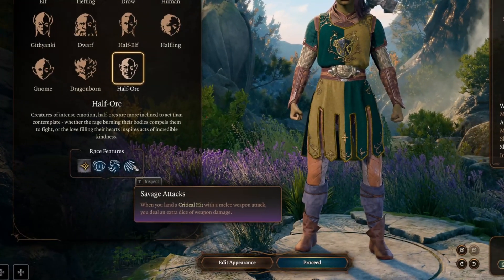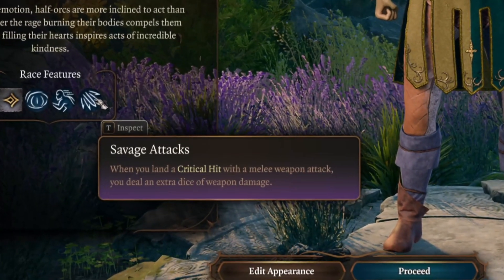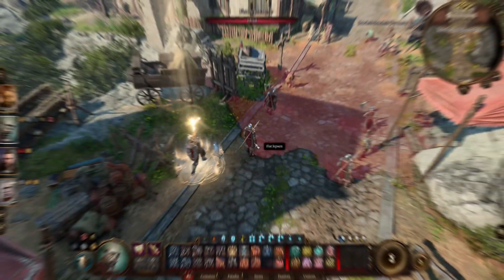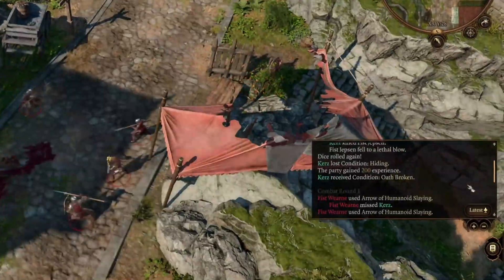Up next for all those paladin lovers, did you know the extra crit damage that you have for being an orc is applied to divine smite? This makes divine smite extremely potent as an orc, and arguably makes orc the best race for paladins.